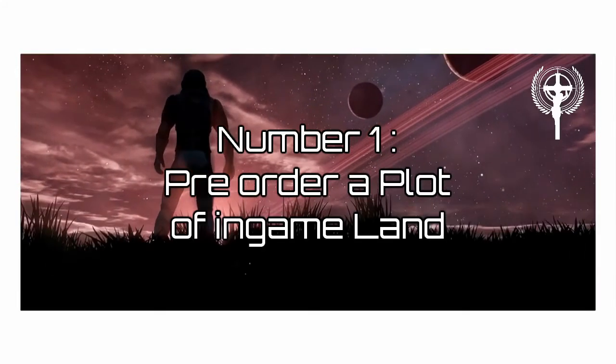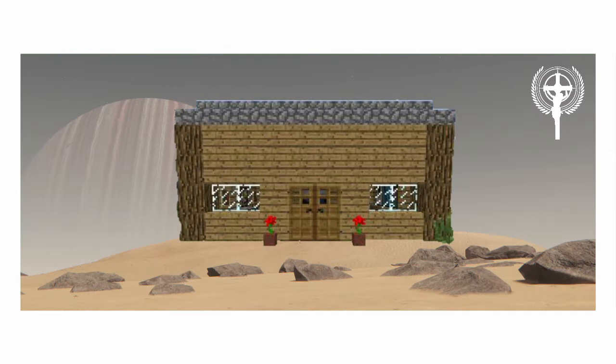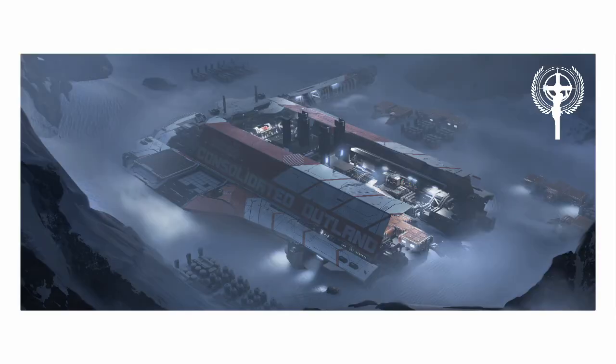Number 1: Pre-order a plot of in-game land. Was it always your dream to build a Minecraft house on some barren moon? Since the end of 2017 you can pre-order the ability to claim regions on virtual planetoids that have not yet been created in a game that has not been released. And at some point players also might be able to build houses there.